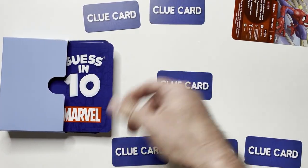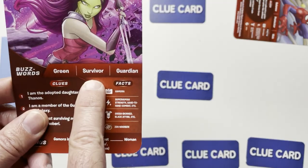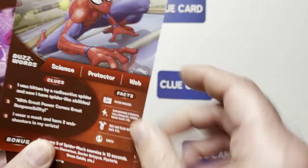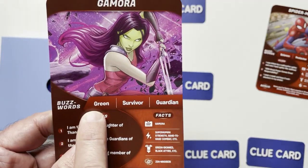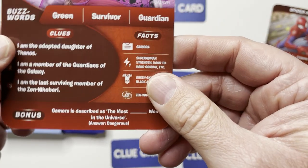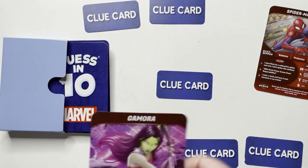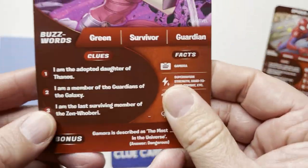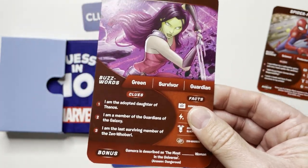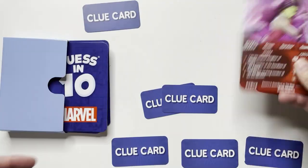Say it's back to our turn and they got the bonus question right. So we read three buzzwords: green, survivor, guardian. That third one is a big clue — web guardian, she's green. You kind of know it's Gamora. Her bonus question: 'Gamora describes the most blank woman in the universe' — the answer is dangerous. If you use a clue card, clue one says 'I am the adopted daughter of Thanos' — so most people are going to say Gamora right away.